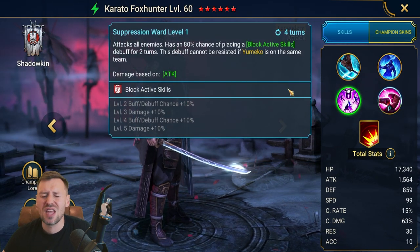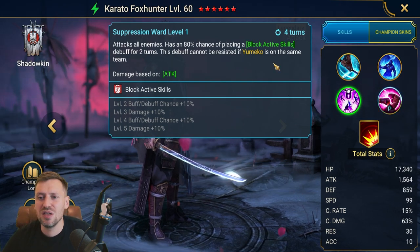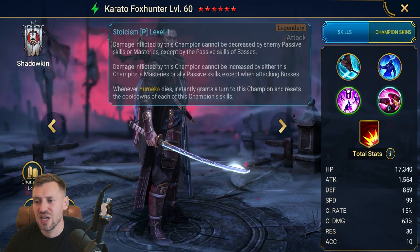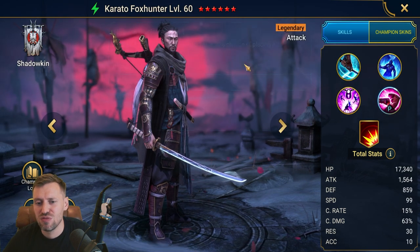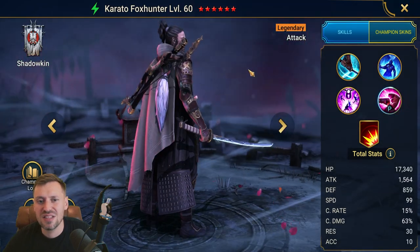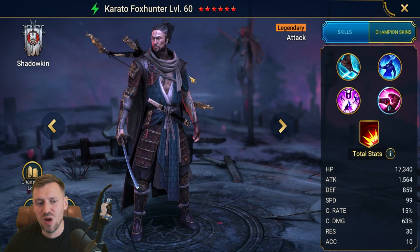The Fox Hunter — pretty decent champion. If you've also got Yumiko, they are a nasty duo — they pump out loads of damage and do some really cool stuff together. Definitely worth investing in. He hits really hard, so great for arena nuking. Outside of that he doesn't really do much else, but if you need an arena nuker, definitely worth bringing in.